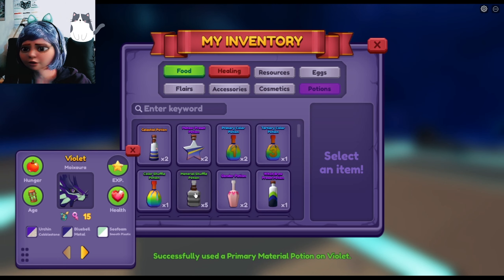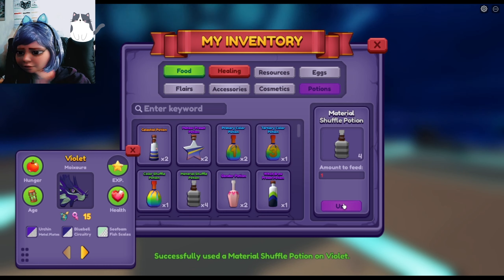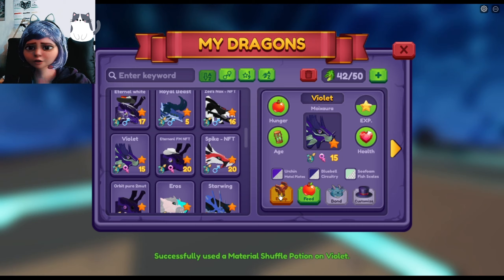Foil, cobblestone - nope, those are all old ones. But I've got fish scales and metal plates, and circuitry.